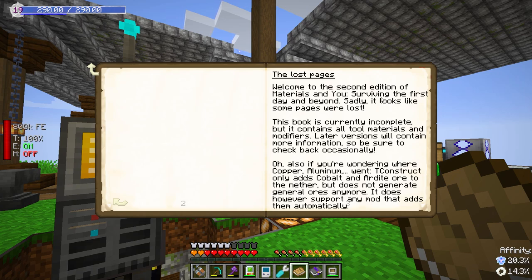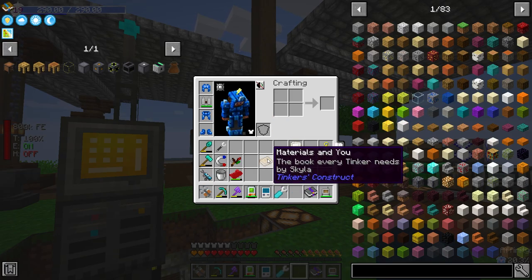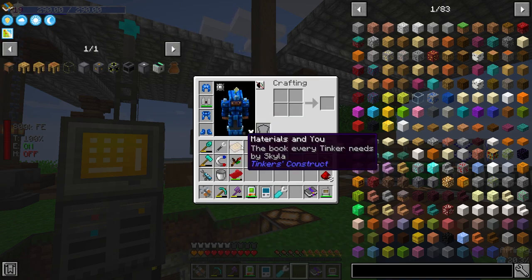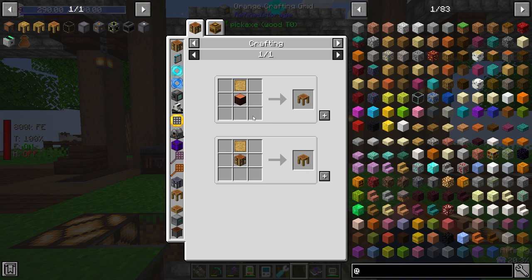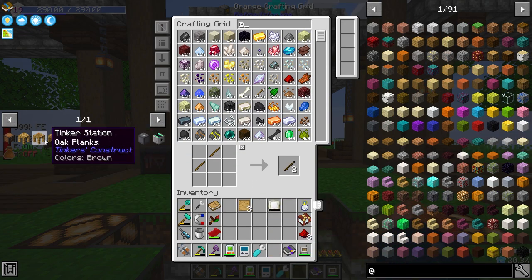The book says 'The second edition of the Materials and You — surviving the first day and beyond,' but sadly it looks like some pages were lost. I think there used to be a way to smelt this book — it may not be fully finished with Tinker's, but Tinker's is in here. We do have the things to make Tinker's, and we will need to make some patterns. Let's go ahead and make some of those.